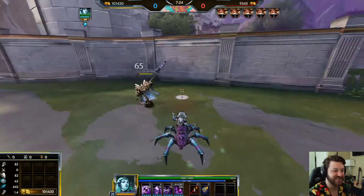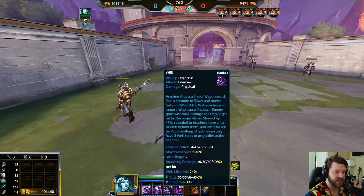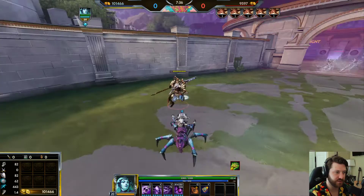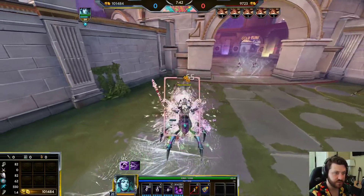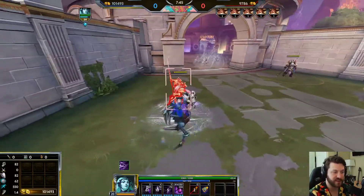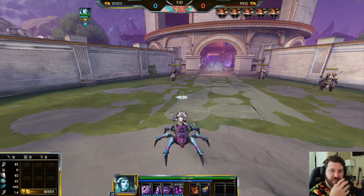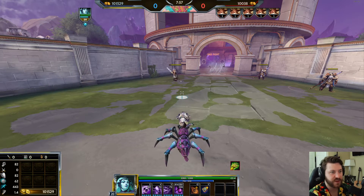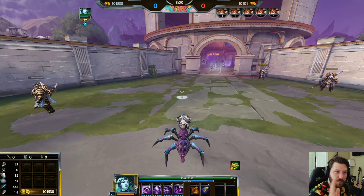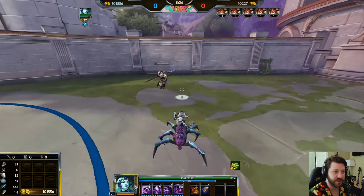This webbing gives awesome chase-down ability. You can web somebody beforehand — setting it up so they walk into it prior to a fight — or right before engaging you throw it directly at them. The broodlings deal those little 48, 48, 48 hits. What you normally want to do when you engage is throw this down first, then get close and use your one and two while holding left click.